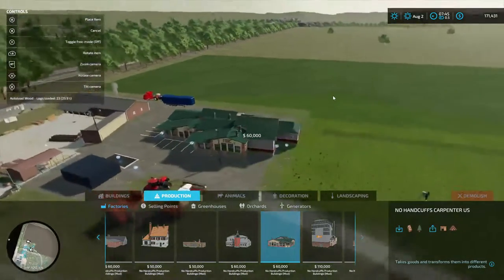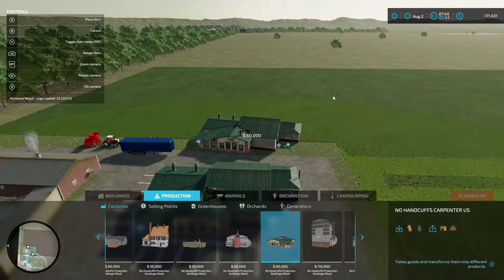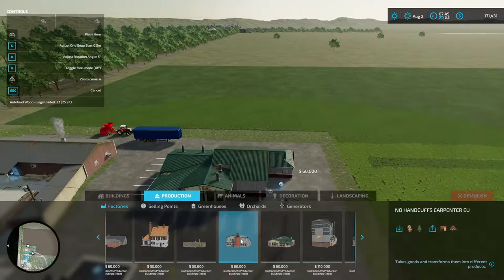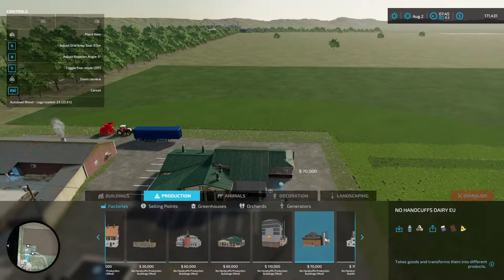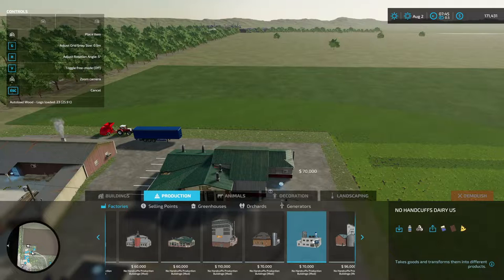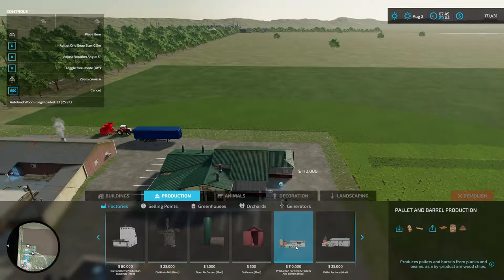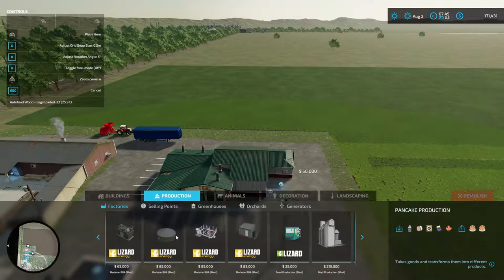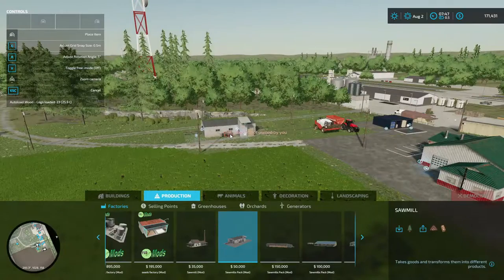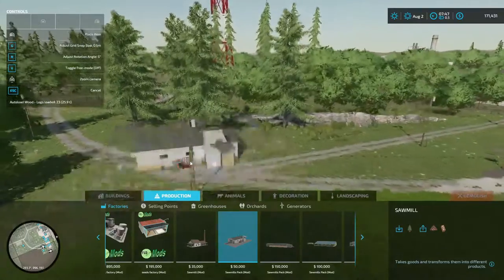I already got that down — I just need another sawmill, that's what I need. There's the bakery and dairy. Pallet and barrel production — I don't need that yet. I found the sawmill — let me get where y'all can see it real good. It takes wood and produces wood chips and planks.